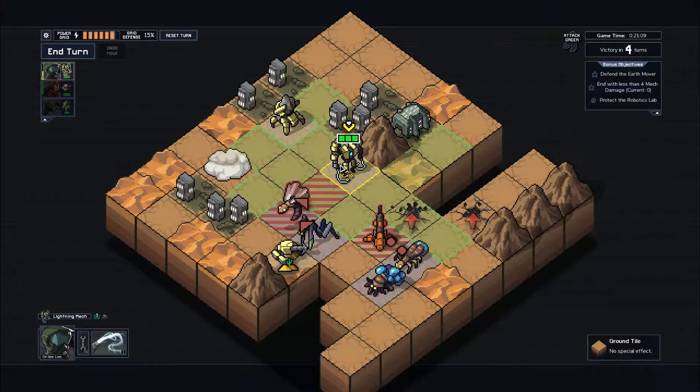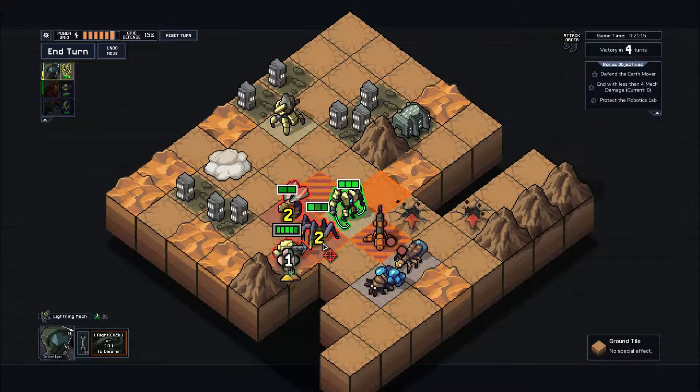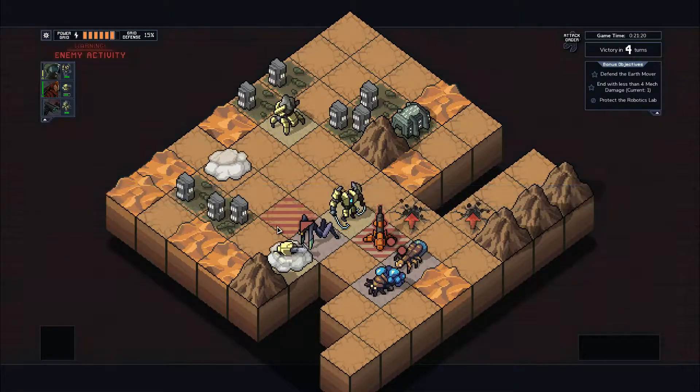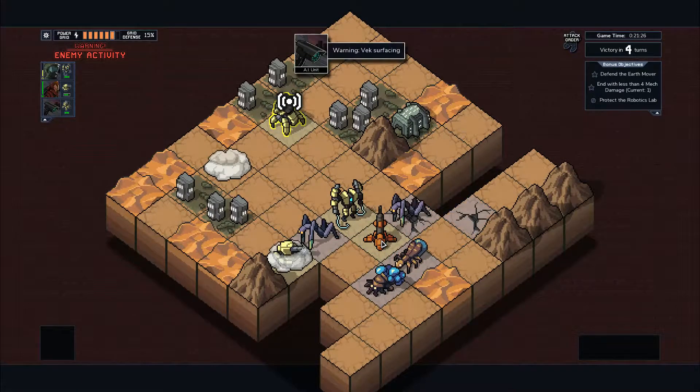I probably should have damaged him before I sent him away, but this is also fine. I kind of want to stand right next to this thing to minimize the chance of somebody getting an attack on it, because we don't have great ways of dealing with that. If multiple guys hit this thing, we're kind of screwed for that objective.